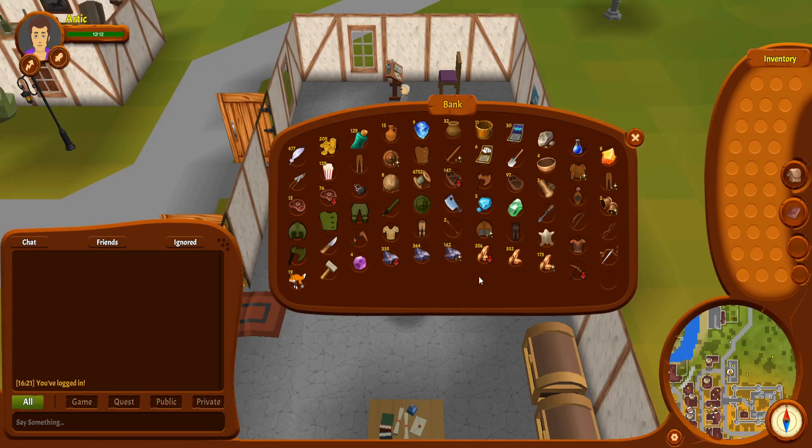So ratio of about two to two to one, give or take. We're going to be making three qualities of bronze bars here, so we need three bank spaces — which we don't have. So I'm going to drop some things.